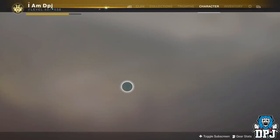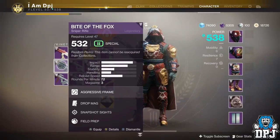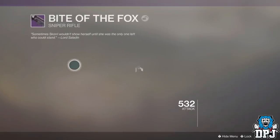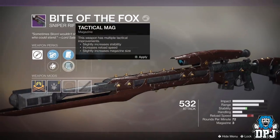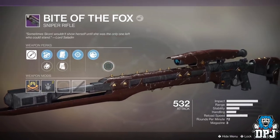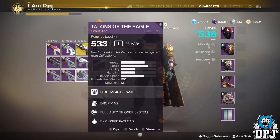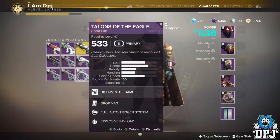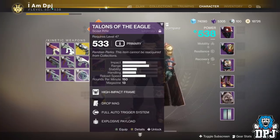Love it. Okay so we've got Snapshot Sights and... the Bite of the Fox — look at that, fantastic with range on it. And on the first one here, this is what Explosive Payload — you'll be decent for PvE.